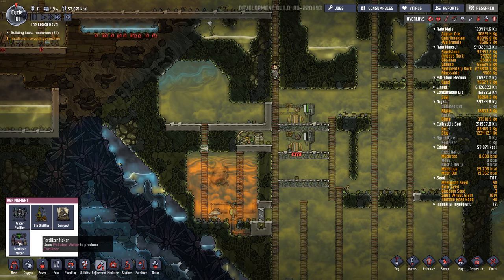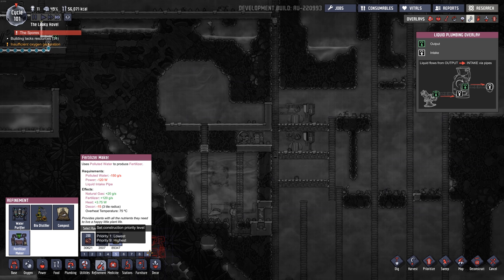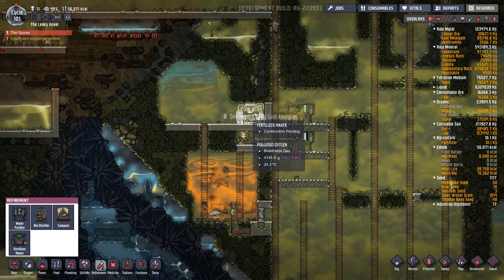Under refinement, fertilizer maker. I'm going to make them out of gold just so they're a bit more heat resistant. I'm going to build one here — I'll build a bunch in here, but for now we'll just get one going.